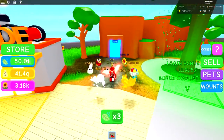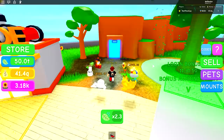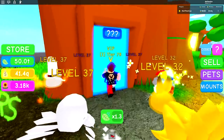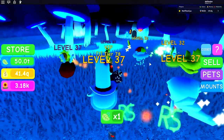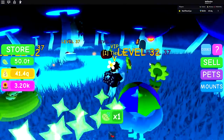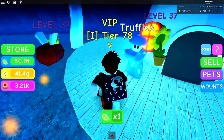Here it is - this is kind of like the pet evolving area. This is called the Crystal Altar. You go inside and look how cool this place is! The music changes - it's super chill, it's super mysterious. You've got a mushroom man doing a fancy dance.